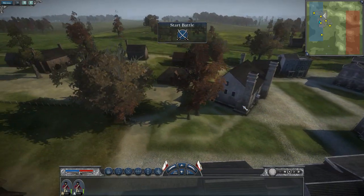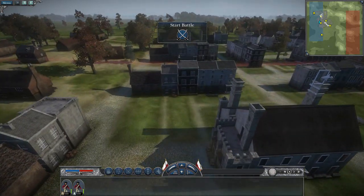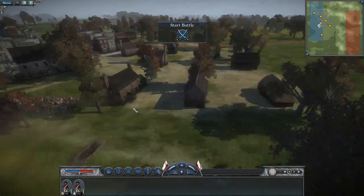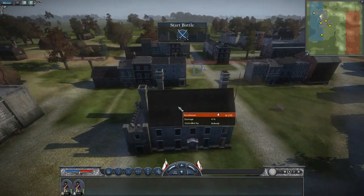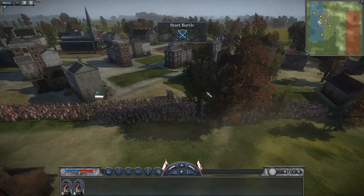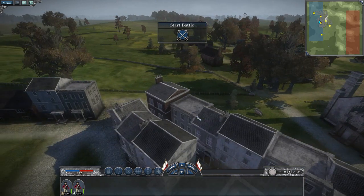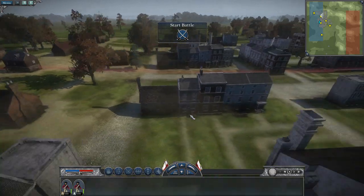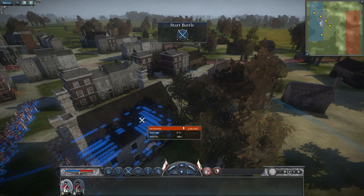I'm just looking at my buildings now, where I can put my soldiers inside. I'm trying to find two buildings that are close to each other, like this one, but the next one is unfortunately too far. And this building here - its cover will be really dangerous, so I need to stay inside. Oh, I can't place them here.